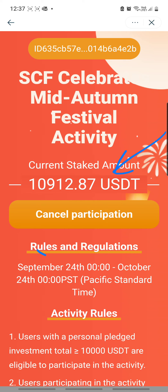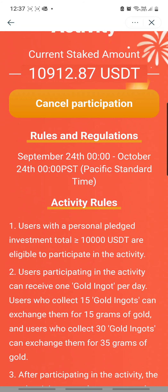There is a button here. I'm not going to touch it because now it says 'cancel participation.' However, if you would like to participate, it would say something like 'click to participate.' This promotion started on the 24th of September, just a couple of days back, and it will end on the 24th of October.